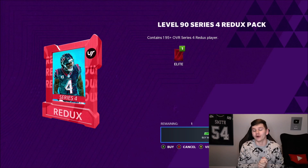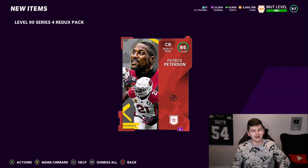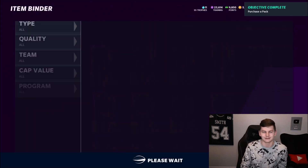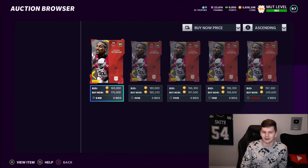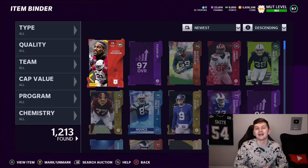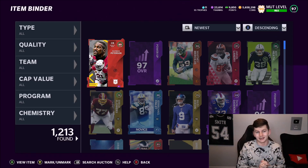The level 90 store pack is a 95-plus overall Series 4 Redux player — random. Watson would be nice, he's over a million coins. Oh, the absolute pain — I got a 95 and they topped it off with a 7,500 coin quicksell. That stung — 170k pack when some Reduxes are going for 500k to 800k. Anyway guys, I hope you enjoyed the video. Drop a like, hit that sub button below — I grinded out all the MUT levels to bring you this video. I'll see you guys next time.